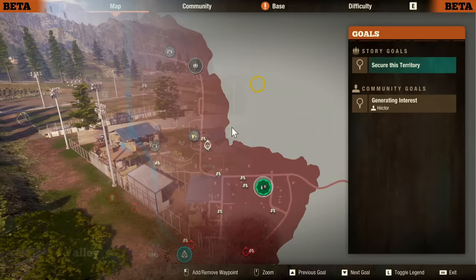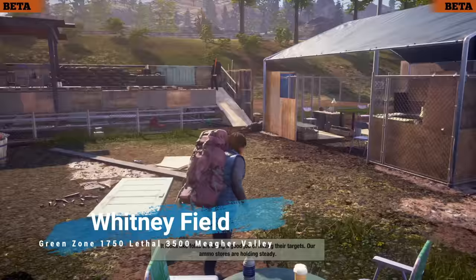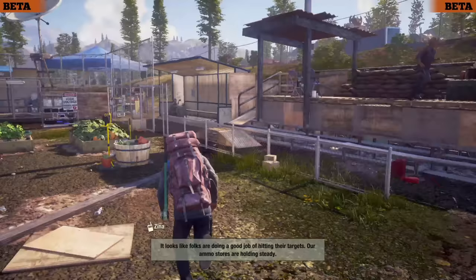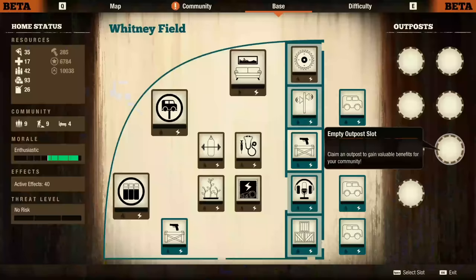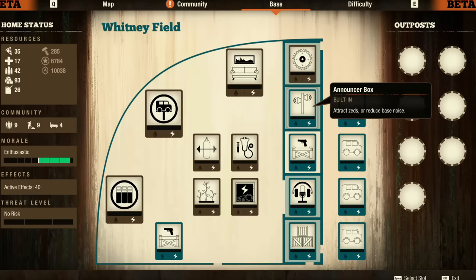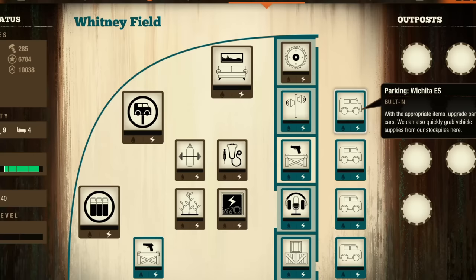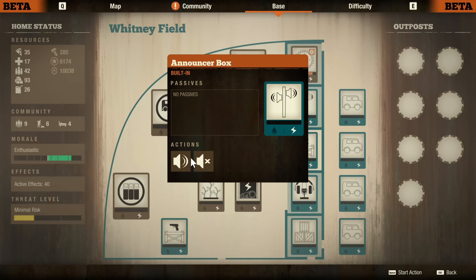Whitney Field is classified as an endgame base without a doubt, costing $1,750 in the green zone or $3,500 for lethal. Eight people are needed and it comes in with built-in beds when you first get it, but you can dismantle them — essentially giving you five small slots and three large slots to play with. Definitely the biggest base in Meager Valley. It also features two built-in guard towers, and since it is a baseball field, it's really mostly a large base except for one big thing: a unique built-in announcer box that, when you turn it on, triggers a horde siege.